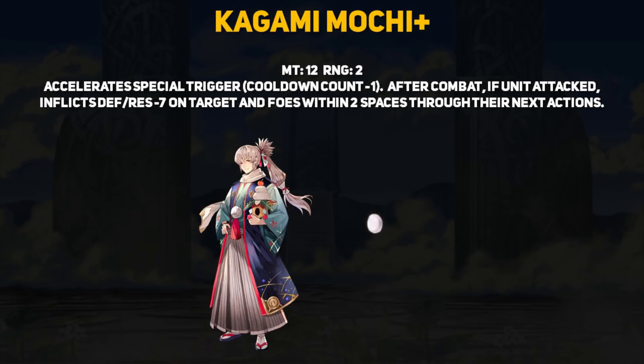The Kagami Mochi Dagger is New Year's Takumi's weapon of choice and it also happens to be our first killer slash slaying type weapon for the dagger class. Its effect is just like all the other killer weapons in the game — it accelerates special trigger, meaning any special you use gets its cooldown count reduced by 1. Being a dagger weapon it also applies a debuff if an attack is made, and it's a minus 7 defense